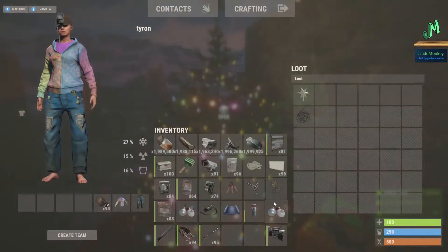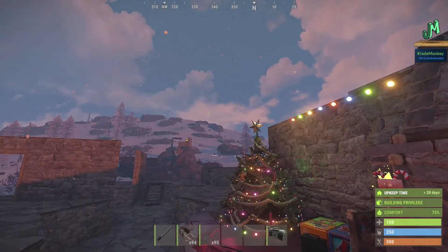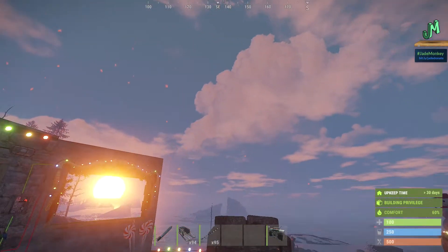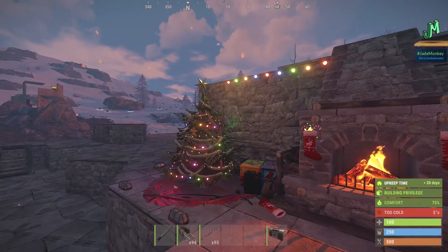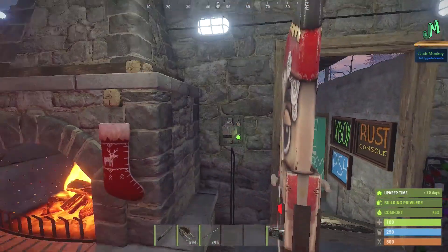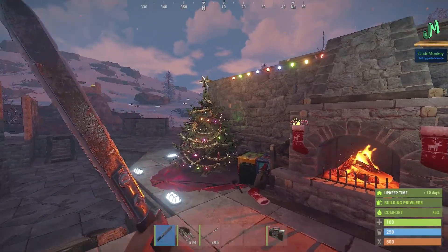You can also decorate the tree in various ways — you get these inside of the presents. Santa Claus is supposed to go across the sky and drop little presents everywhere. I haven't seen him on the PC version and I haven't seen him on the console version. He does come at nighttime, obviously, but I guess be on the lookout. I'm not really sure where he's at, to be perfectly honest. But if you see him in the sky, you know what to do — go grab those presents.